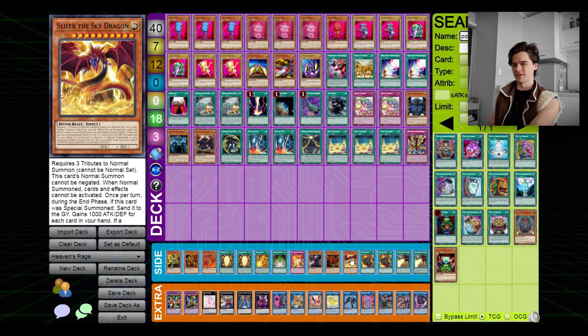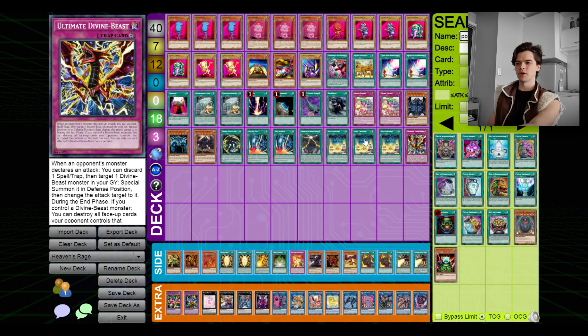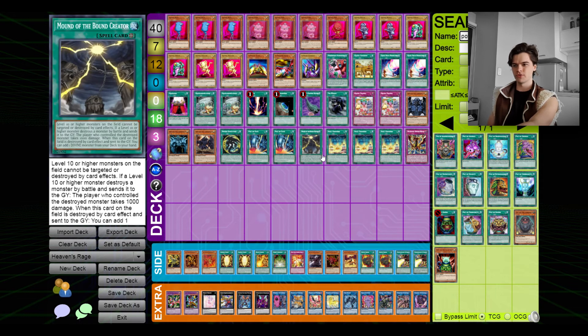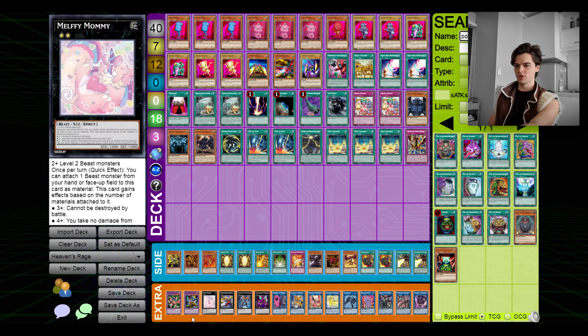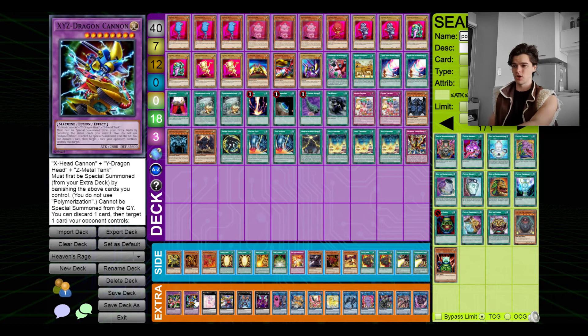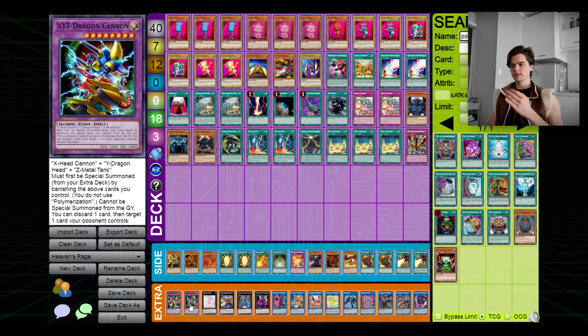So the basic strategy is to swap out and keep your opponent guessing — they think you're running Obelisk, then you switch out for Slifer. I showcased all three Egyptian Gods in Tuesday's video, so be sure to check that out. The extra deck admittedly could use a bit more work, but I never really needed anything else — it works quite well and is surprisingly effective.